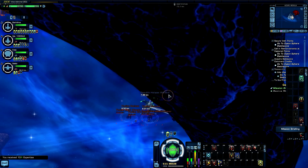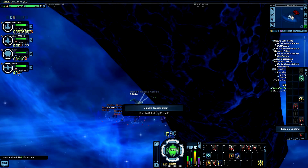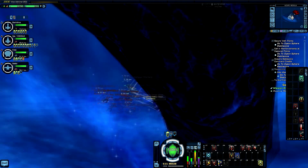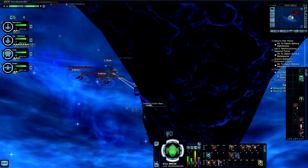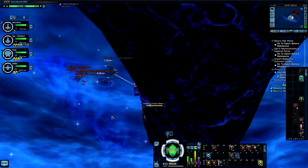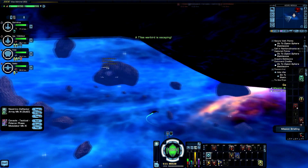Right here — there it is. What you need to be doing in this mission is staying about eight kilometers distance from the ship that you're saving, disabling the tractor beam that's being held on it. And as you can see, all of those Tholian ships are not attacking me because I don't have aggro on them. I'm not firing on them so they are not attacking me. That's why I'm using this ship — because it maneuvers really fast. As you can see, I disabled those tractor beams in no time.